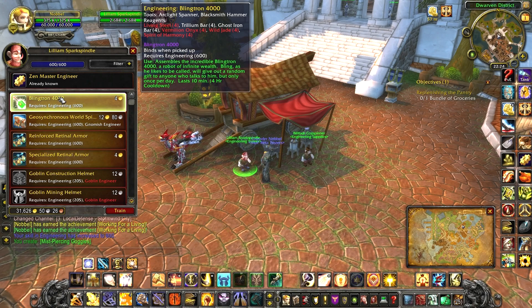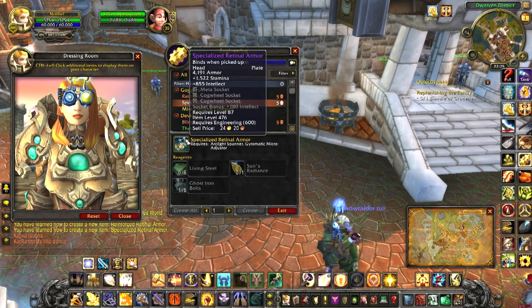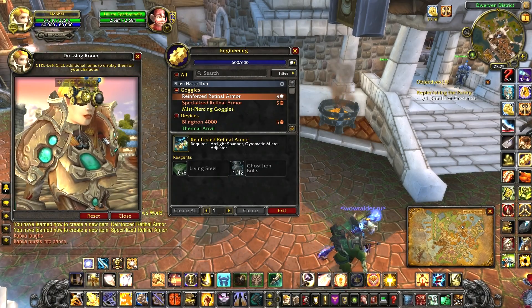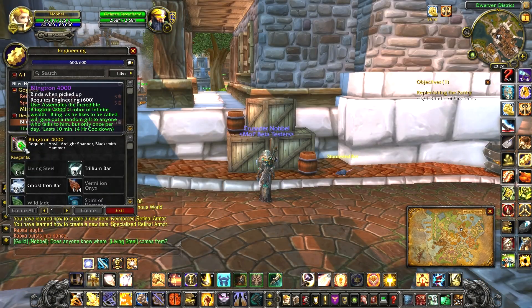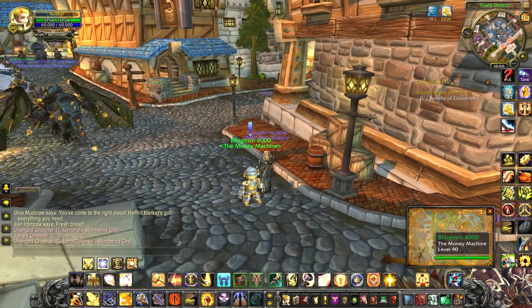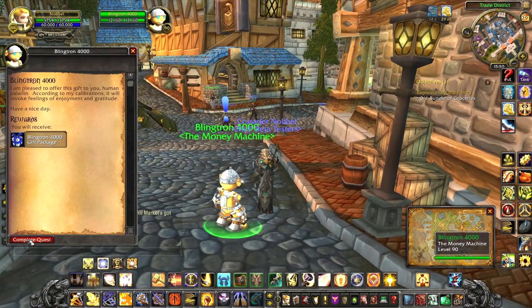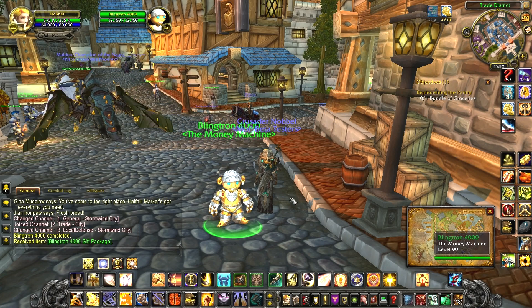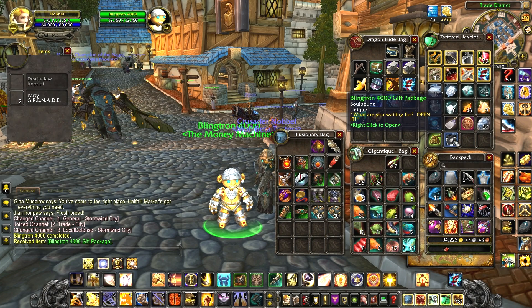At skill level 600 you get your final expensive gadgets. Two new headpieces — one with strength and stamina and the other with intellect and stamina. They each have room for one meta gem and two cockwheels. Look at those sexy goggles. You can make Blinktron, which is a bling-bling robot that offers gifts to anyone that talks to it. It's a daily, so you can only receive it once a day. He will wait around for 10 minutes and has a 4-hour cooldown. Your gift can contain grey vendor items or something more special like a party grenade. The best gift to get is a fire spirit, which increases your skill in any primary profession you have trained.